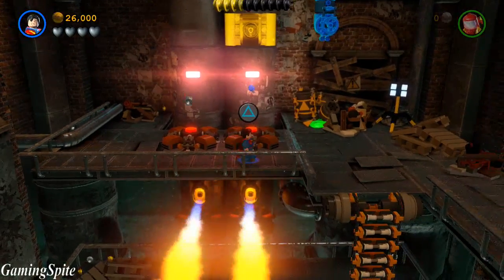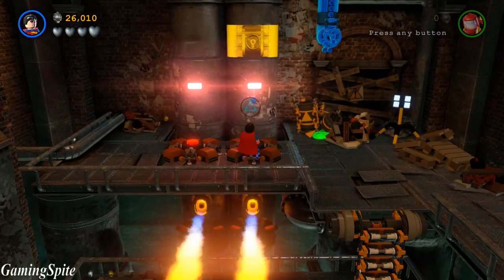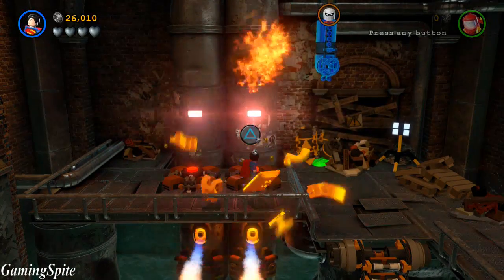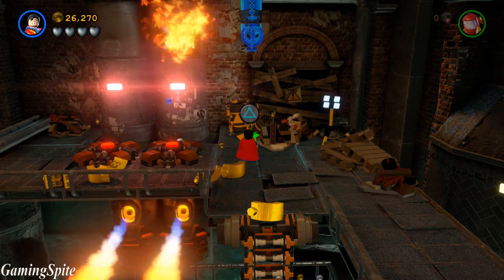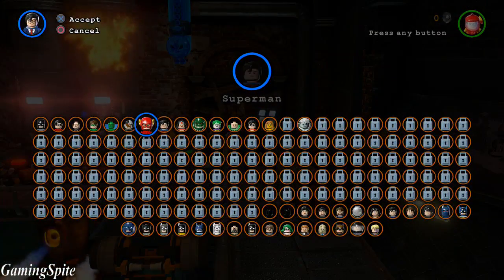For the third minikit, simply go on top of the platform that lies right above the fire pipes. Use heat vision to destroy the gold brick, then use magnetic to move the pipes and use water to put out the flames inside the opening of the pipe. Fly up there and collect the third minikit.